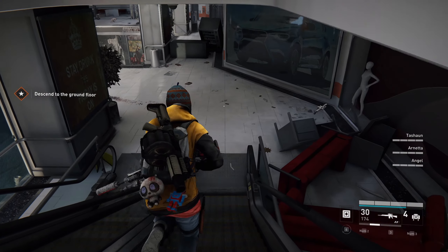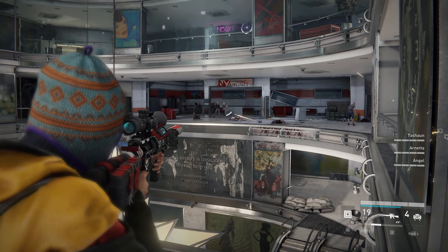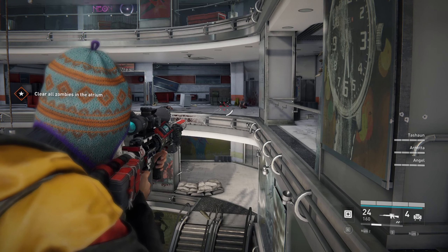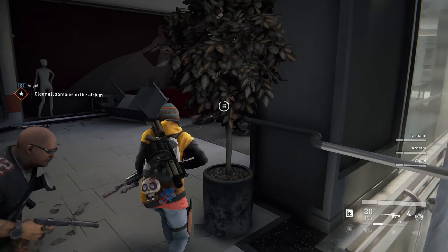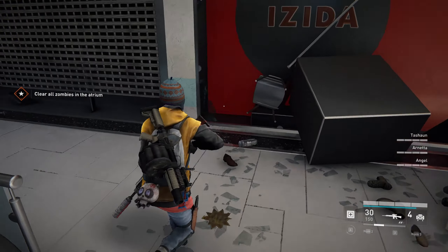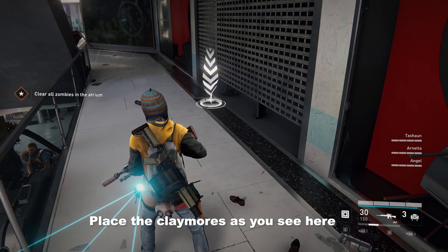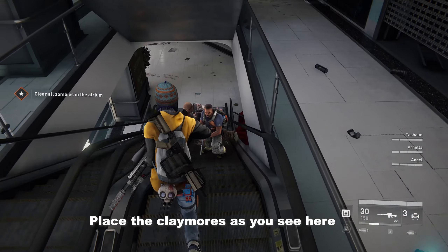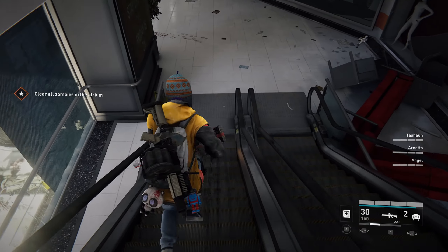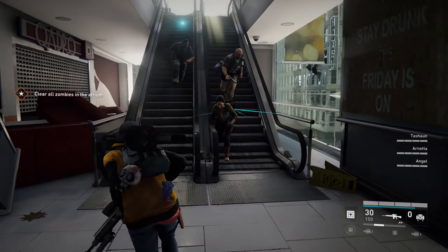First, make sure to finish off all the roaming Zeek around the area — across the hole or upstairs — because if they trigger any claymores or make any noise, the Zeek from downstairs will aggro and you will not have the time to prepare for the wave. We will place the claymores in two key locations so that the Zeek spawning from the side will not flank us, and we will only have to worry about the Zeek coming from directly in front of us.